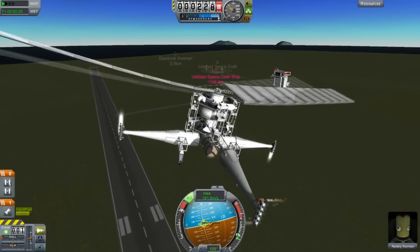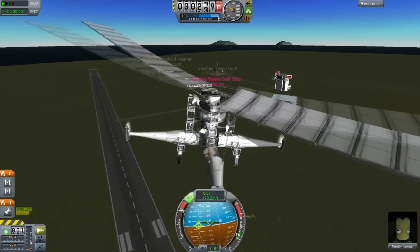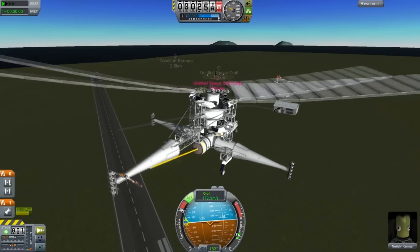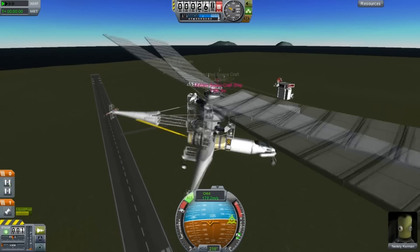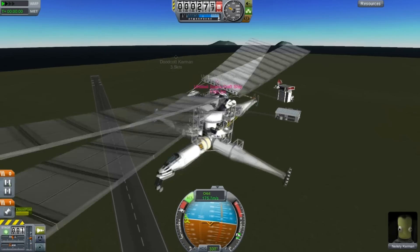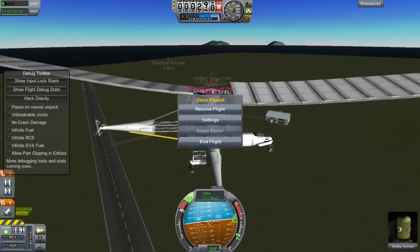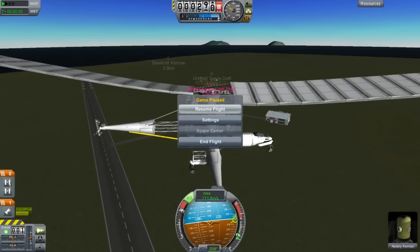Let's try and head towards the Vehicle Assembly Building. I said forwards. I need my extra fingers here. This thing has nothing on it — oh, I'm out of RCS fuel. Maybe if I bring up the debug menu that will help. Let's not have infinite fuel because we do want this thing to eventually land.